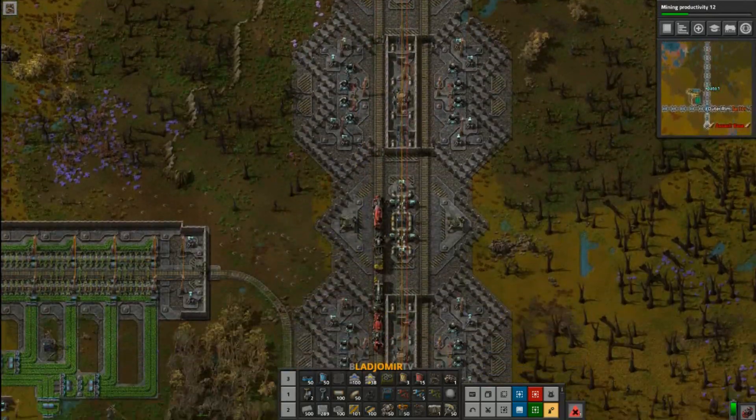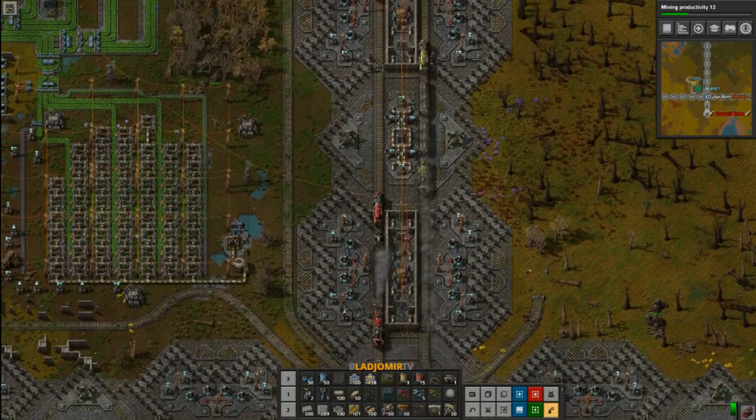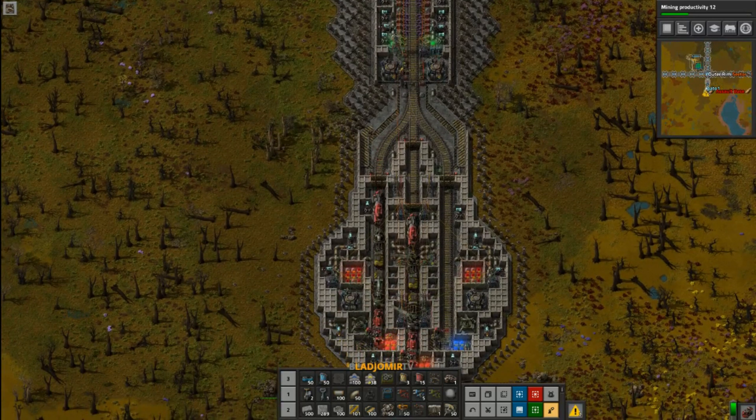The train has a rather long and dangerous way to go, and to protect the rail network I designed this tunnel system. Once the artillery trains arrive they immediately plug into their positions and start shelling right away.